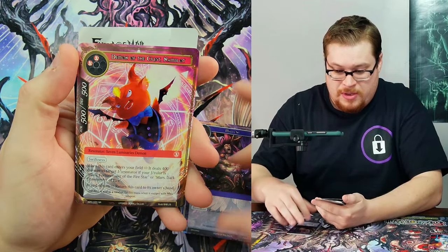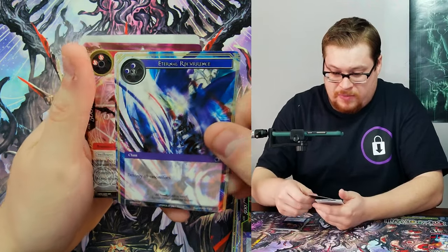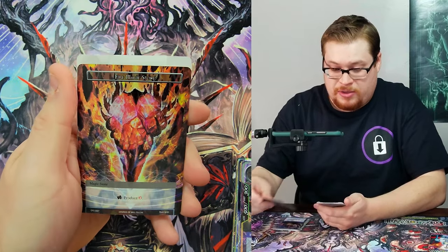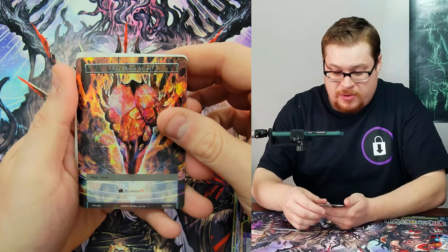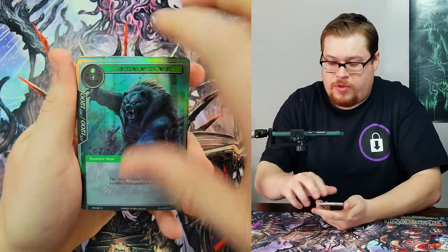Going straight to the Nambult dude — there's the other rare, Eternal Recurrence, cool looking card. We got our silly little demon and then a Fire Magic Stone foil. Into the next.